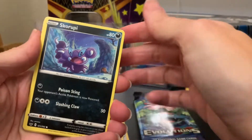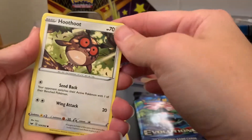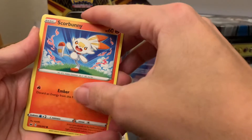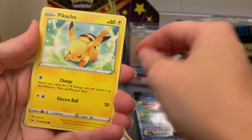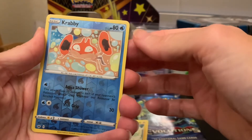Diglett. Diglett dig! Scorbunny! That's the best shiny. Hoot-Hoot. Scorbunny. Mine looks sick. Yeah, there's one. Peek-a! Reverse holo Crabby. Right?